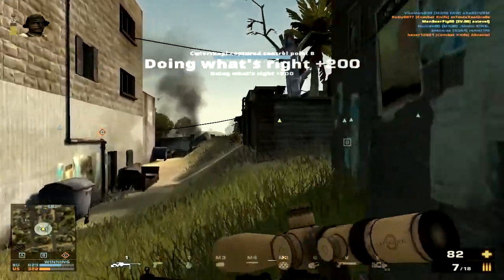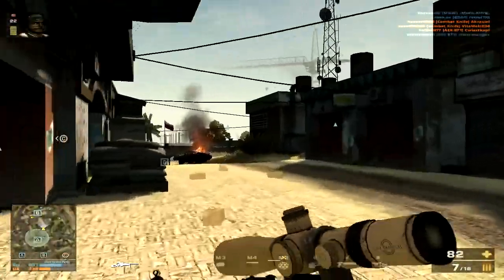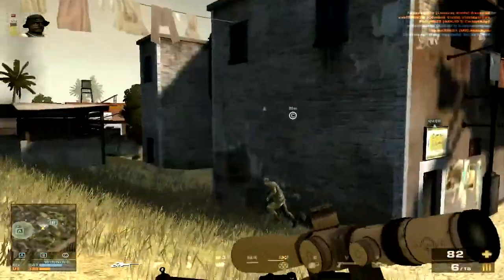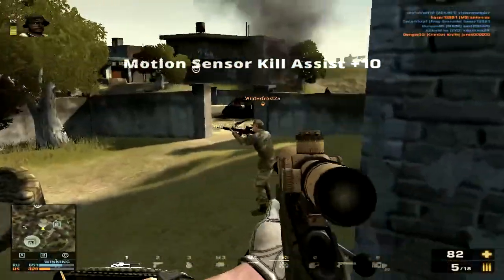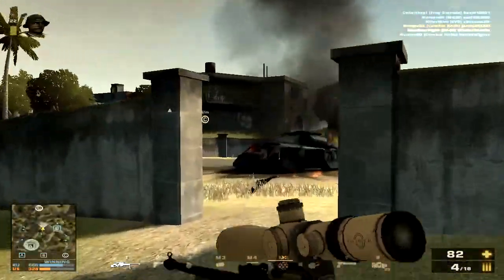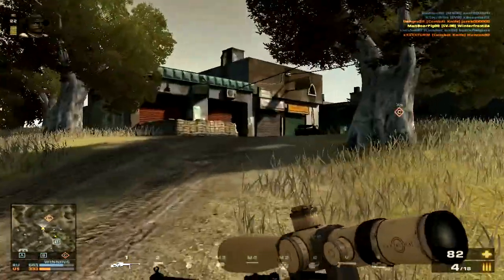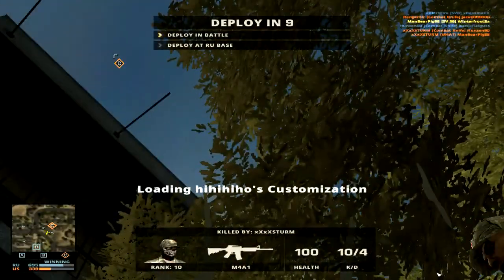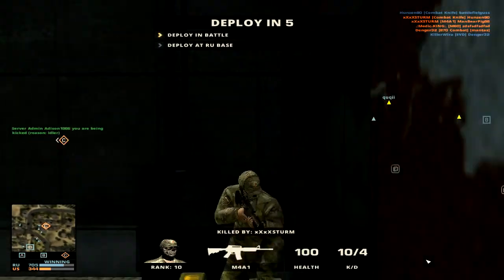For headshots: 109 to 134 damage at close range, so you don't even have a guaranteed one-shot headshot on 110 HP enemies at close range. At medium range it does 102 to 119 headshot damage, and at long range 75 to 88 — so long range you won't get a one-shot headshot on 100 HP enemies. I was using Viper Max, which is highly suggested, and with it you can get moments like 99 damage and then pull out your tracer dart for a tracer dart kill. I got about six tracer dart kills today with the SV-98.